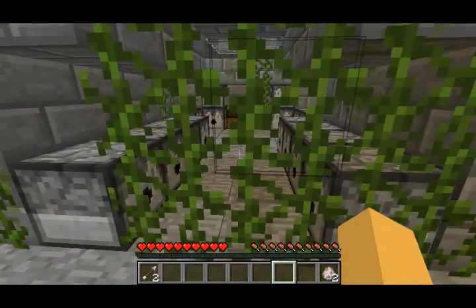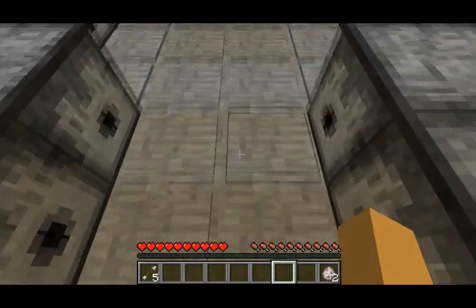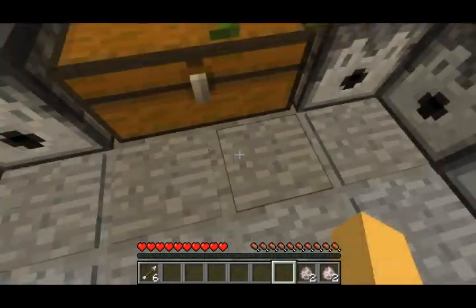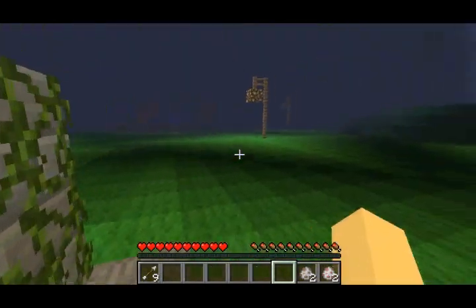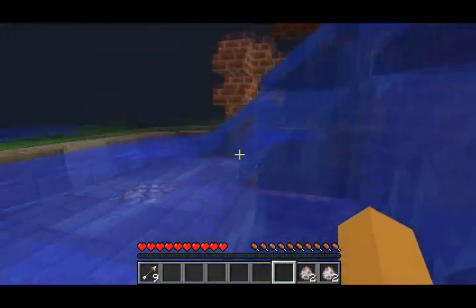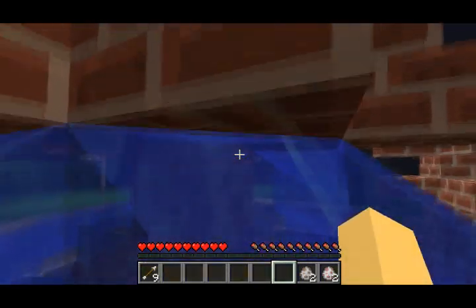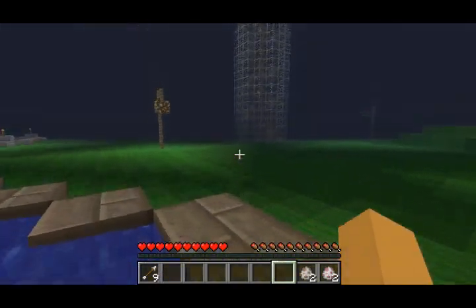I think they should have done a custom texture pack with this just to make it look even cooler. Oh, those are arrows — I think they're supposed to be hitting me but they're not. Not a single one hit me. Nothing in the fountain, but there probably is something. Oh, I see a big tower!